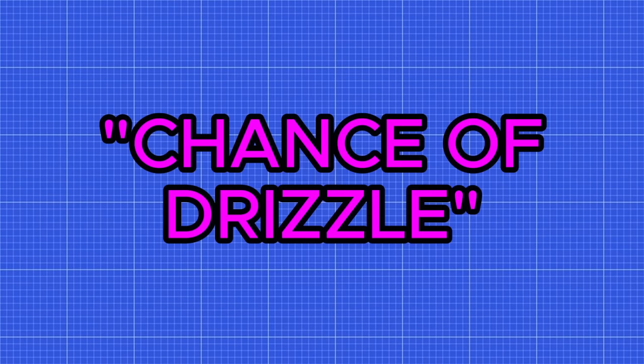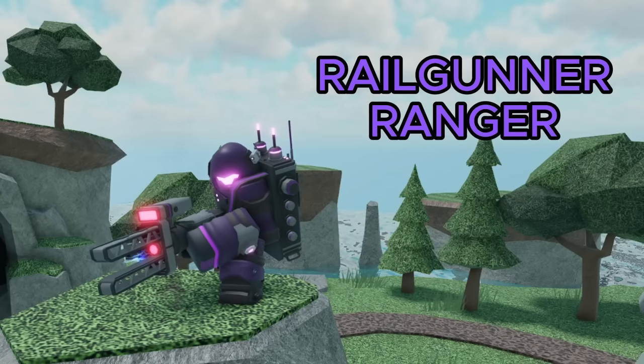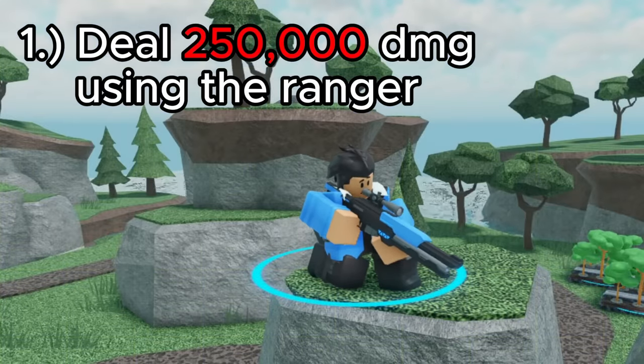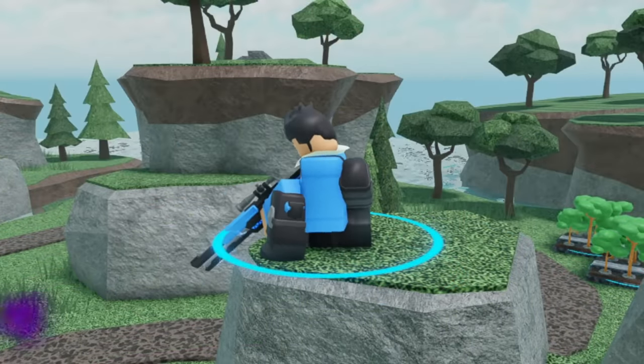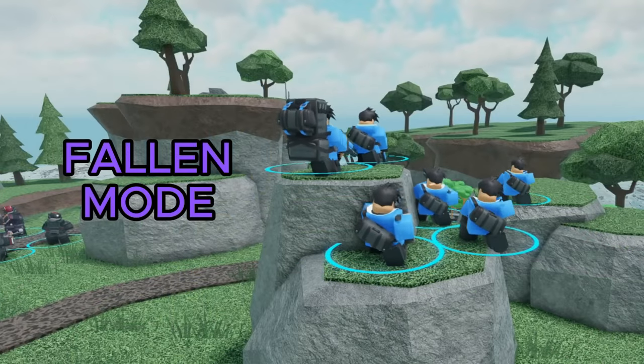For our first mission we have Chance of Drizzle, which gives you 1,500 coins, 300 EXP, and the Real Gunner Ranger skin. It has 3 objectives. The first one is to deal 250,000 damage using the Ranger. This isn't necessarily hard — it just takes a long time. There really isn't any good strategy for this, so I just recommend spamming a bunch of rangers in follow mode.